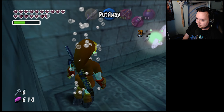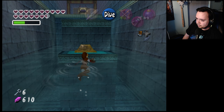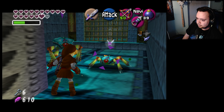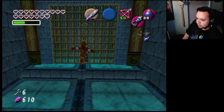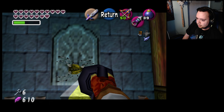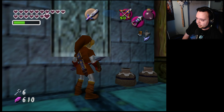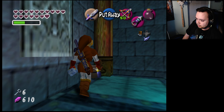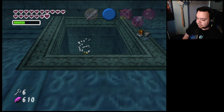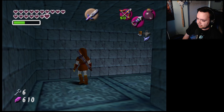Couldn't drop the bomb there. 83 tokens. We can get a fairy out of here — oh wait, I thought there was a fairy among those. I think there are fairies leading up to Darkling's room, which we're gonna need. We do have the Megaton Hammer at least for that room.